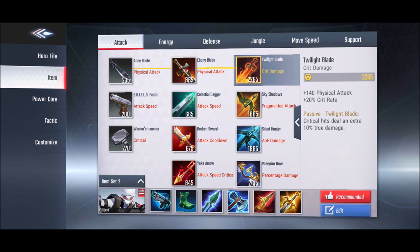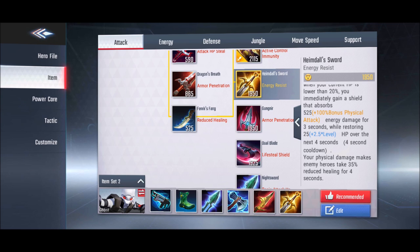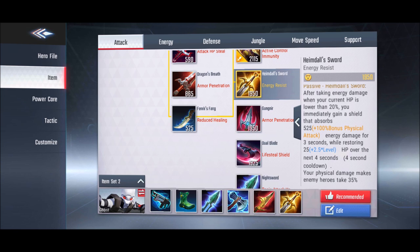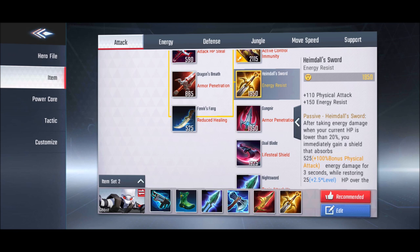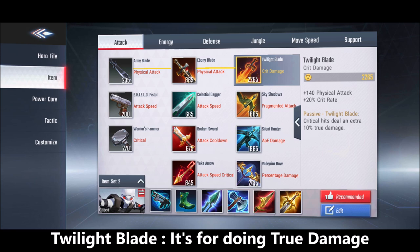For physical attack heroes, the anti-heal option is Heimdall Sword, which reduces enemy healing by 35% for 4 seconds on physical damage. It also provides energy resistance, and when your HP drops below 20%, you instantly gain a shield absorbing 525 plus 100 of your bonus physical attack — a very substantial shield.